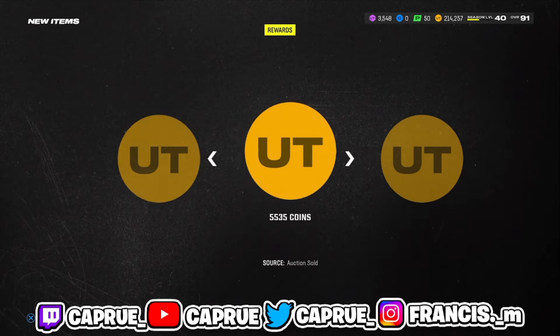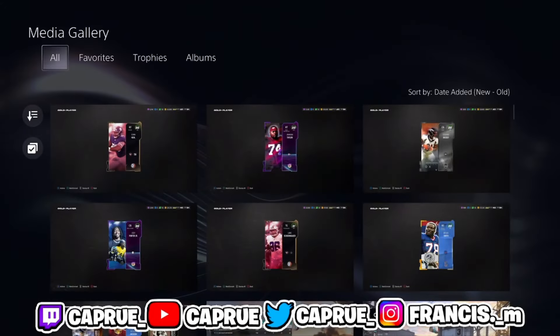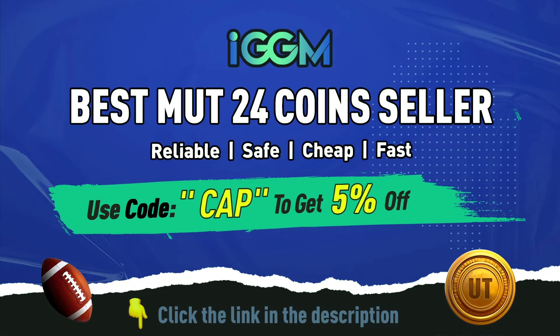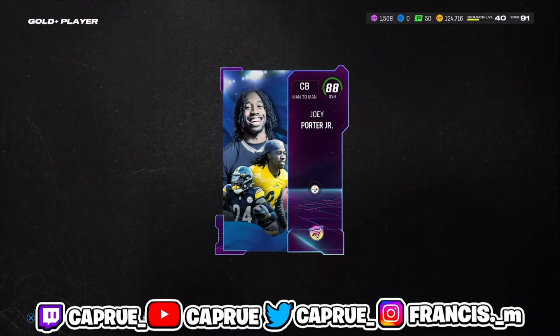I've posted this before, but it's the 'get a gold' pack method — getting gold players into stadiums, playbooks, coaches, and jerseys. The pulls just keep getting better. When you open up three of these get-a-gold packs, 30 times 2.4k is gonna end up being 7.2k. When you do that math and pull cards like this, it's just gonna help you profit in the long run.